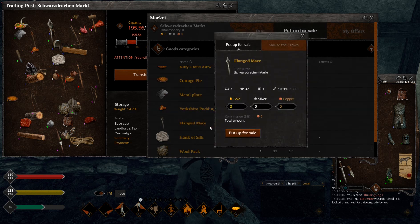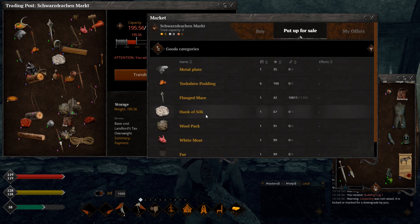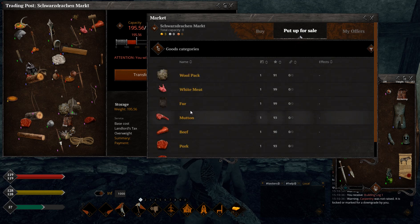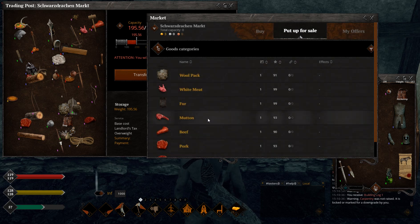Yorkshire pudding is another tier four food - same basic price, nothing changed. Flank maize, high tier weapon but not high quality: 43 copper, nothing. Hank of silver: trash, six copper. White meat, 99 quality: actually really good. If you manage your copper and you have so much white meat, 100 white meat is 5 silver, and 1000 white meat is 50 silver - that yields quite a lot and it's not really hard to get. Price is pretty good at 226 copper coins per stack.